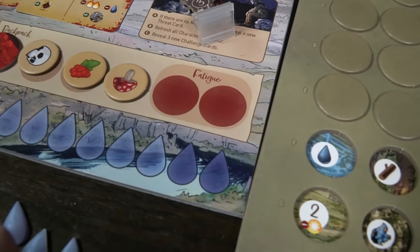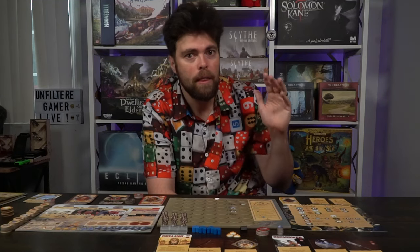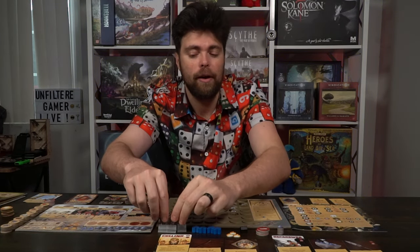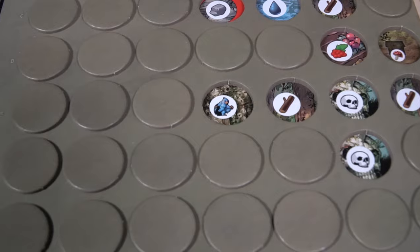Your objective is to complete the scenario before you run out of water or food. When you have no water and need water, or no food at the end of a day phase, you lose the game. In my Vermeter scenario specifically, my goal is to kill the Vermeter. This scenario is unique — I have to bring out hunter tokens and shoot the Vermeter after he moves, if he's in line of sight.